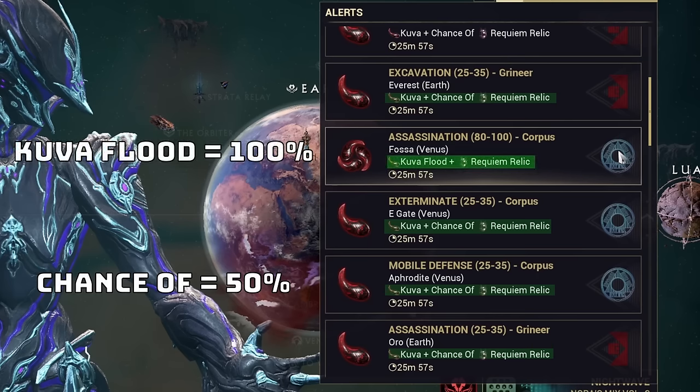Start attacking, and finally use your Parazon on your Lich. You will now be presented with a choice to either convert or vanquish your Lich. Vanquishing your Lich will allow you to obtain their Kuva weapon. Converting your Lich will make you lose access to their weapon, but you will gain your Lich as an ally. When you make your choice, you will have a 25% chance to get a Requiem Ultimatum, which allows you to instantly summon a Lich you might be hunting for in the future regardless of their rage meter. For my purposes, I want my Lich's weapon, so I will vanquish them.